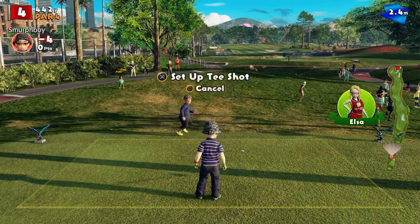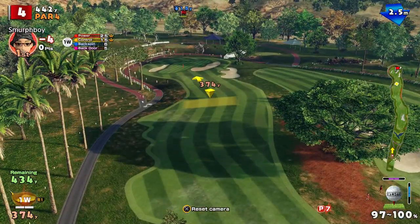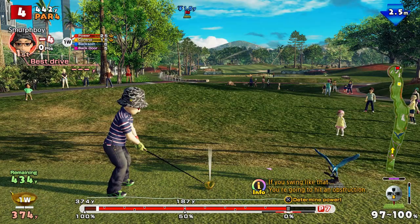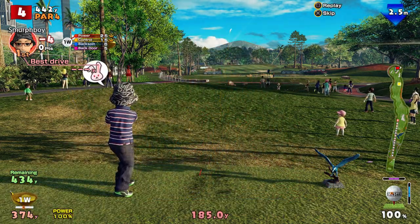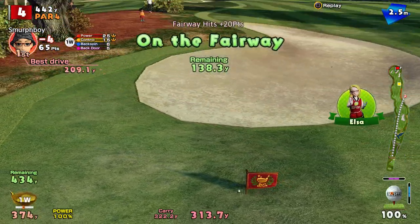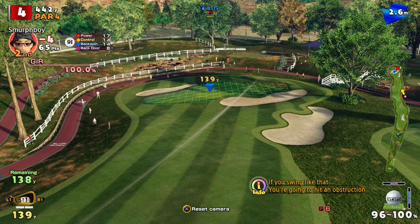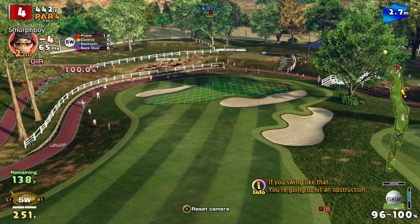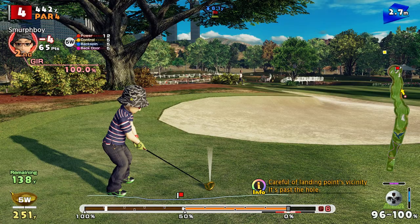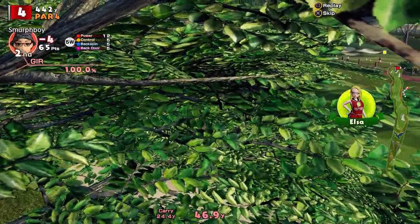Hole four, par four. It's a slightly longer par four, so you can't really reach it. The issue here is the sort of place you're going to land, you're just going to roll off to the side, so you want to keep it high. We're into the headwind as well. Completely missed the impact — God knows where that's gone. With a bit of luck it goes to the fairway. It's on a bit of fairway at least. I've got a tree in the way. We're going to hit it with a wood — the theory being it's going to keep it nice and low. Even then I hit the tree.